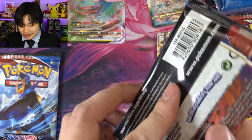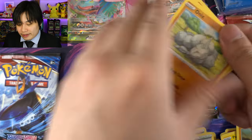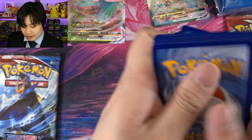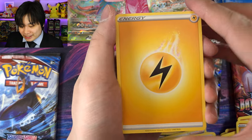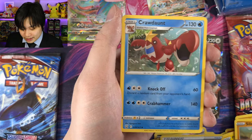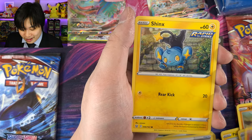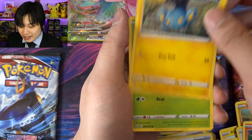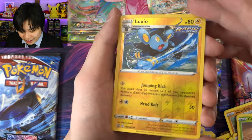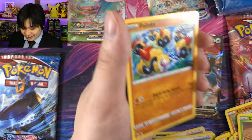One hit from Battle Styles, that's all I'm asking for. Electric energy. We have a Scroll Swirls, a Bouffalant, Cradily, a nice Onix, Spearow with very nice pencil-style artwork — loving the artwork — Cacnea looking a little bit in the middle of the desert, a Luxio reverse, and the rare is Phanpy. Really guys? Are we going to get a hit from our Battle Styles boxes today?